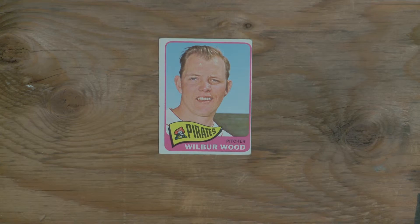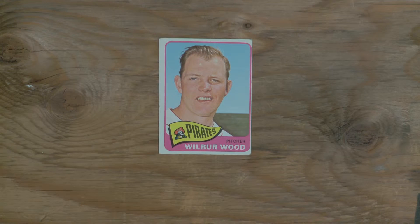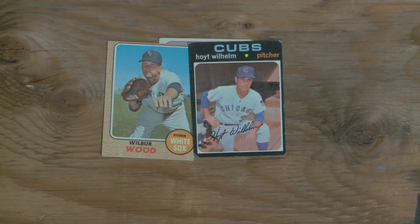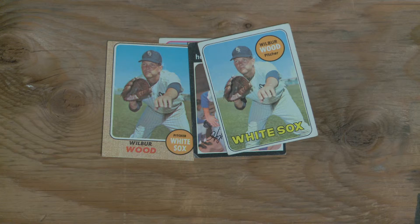Wilbur Wood started out with the Red Sox, but the first card I have is a Pirate. At the time he wasn't a full-time knuckleball guy, but he got traded to the White Sox and Hoyt Wilhelm, another big knuckleballer, told him to stick with it, and he did. The pose on the 68 card is so nice — they used it twice. Here's 69. The uniform is still like a dark blue and white. It looks super cool.